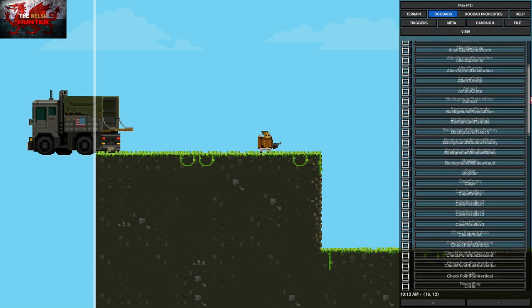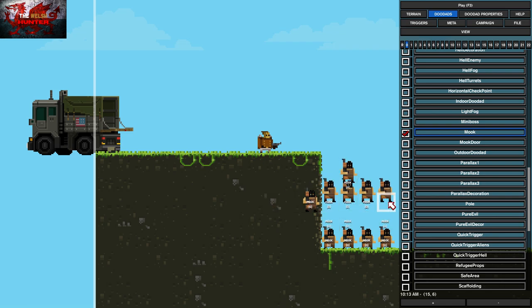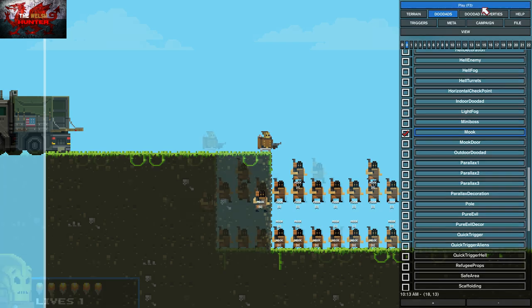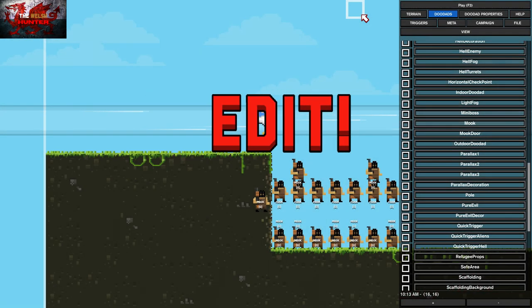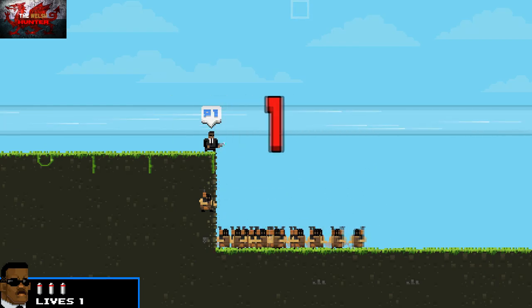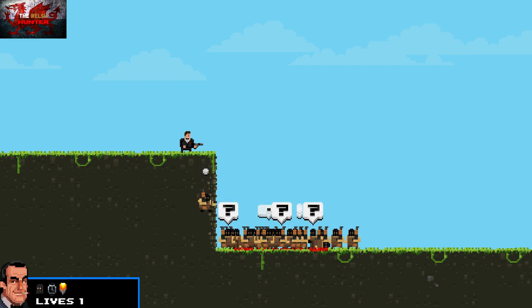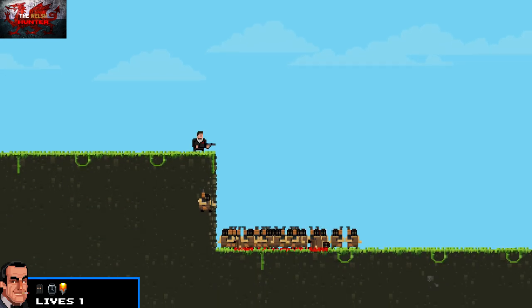Once that's done, go back to Doodads and back down to mooks. We're going for Shaken Not Stirred. Chuck another couple of mooks down and this time we are looking for the James Bond character. His special weapon is basically a martini glass. Keep pressing the F3 button to go in and out of edit mode. Once you have James Bond and enough mooks, press the B button - that'll smash his first martini glass down and that will get you the Shaken Not Stirred achievement.